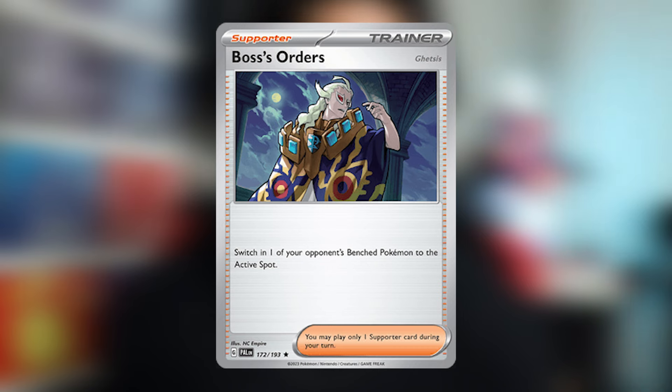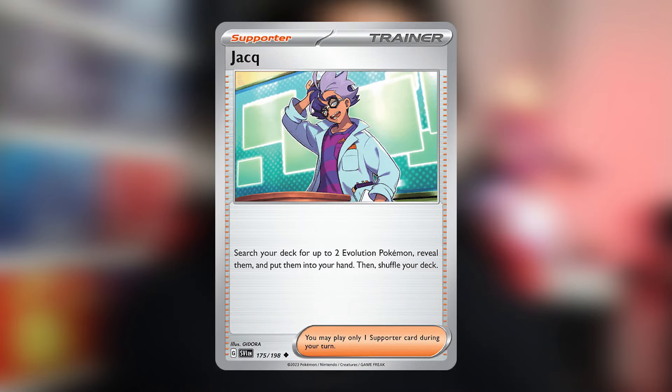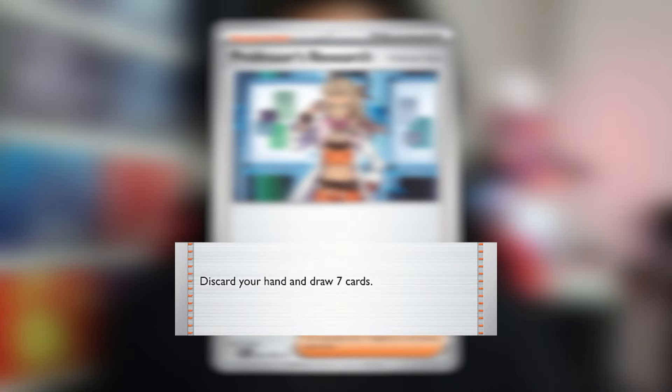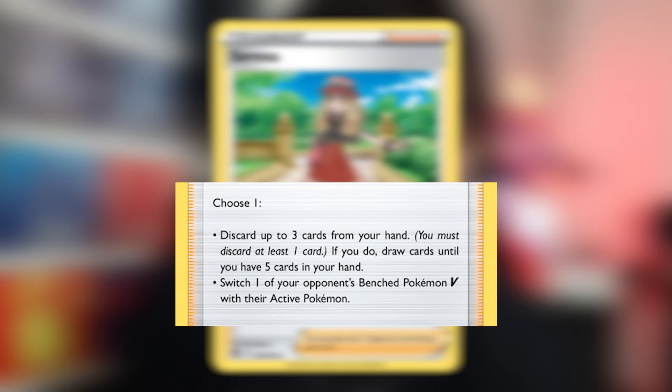Now let's talk about supporters. Boss's Orders switches one of your opponent's bench Pokemon to the active. Iono lets you draw and disrupt your opponent. Jacq lets you get 2 Evolution Pokemon — Jacq and Ultra Ball really go well together: use Jacq to get 2 Archeops, then discard both with Ultra Ball. Carmine and Professor's Research let you discard your hand and draw more cards. Carmine lets you draw 5 and Research lets you draw 7, and Carmine is especially good because going first, you're allowed to use it as a supporter. Serena lets you discard cards and draw more.